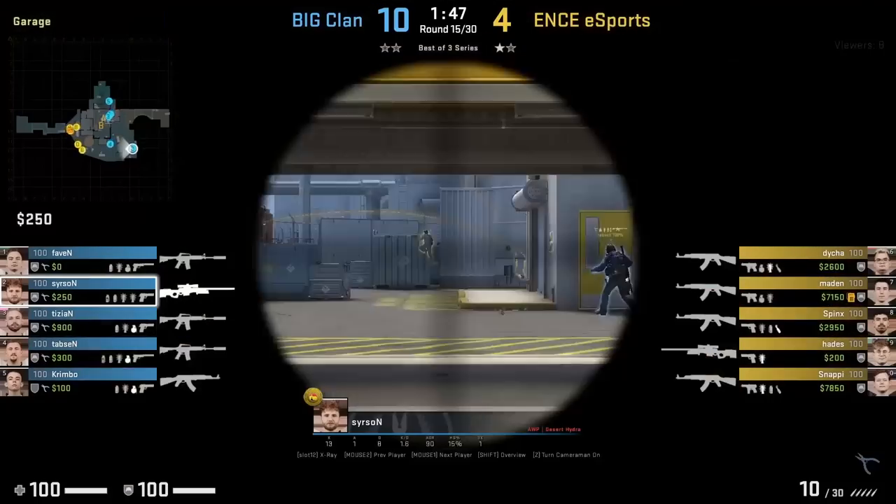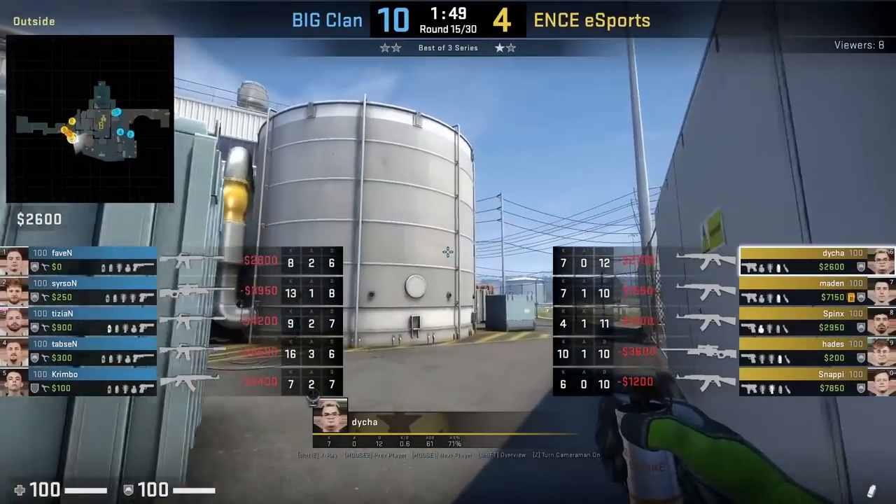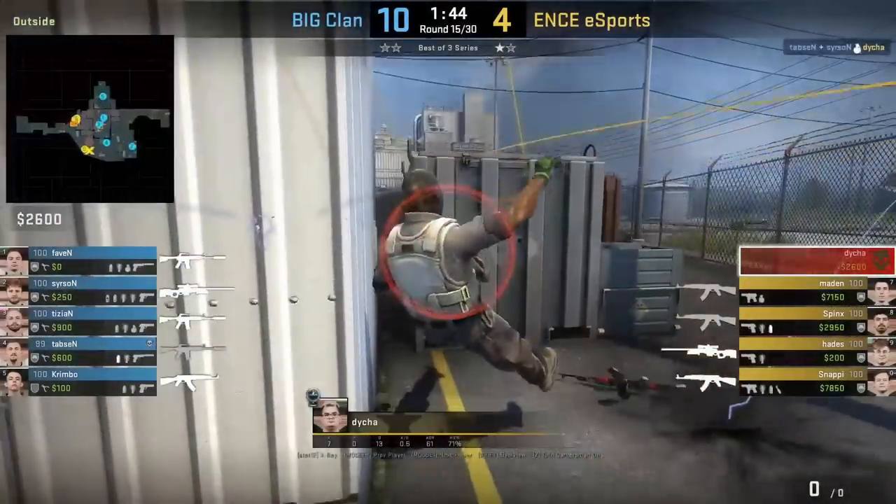Searson with a wallbang through the blue, seeing Dia throw his utility — tagging Dia down to half HP where Taps finishes him off with the nade. I did not know you could wallbang through this blue here and D-hug gets a nice little surprise.